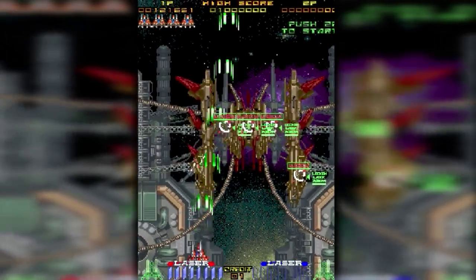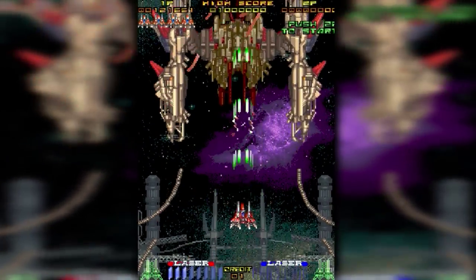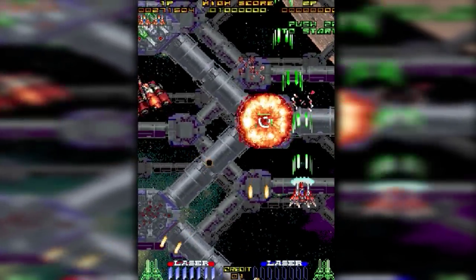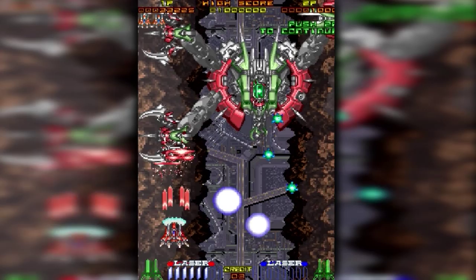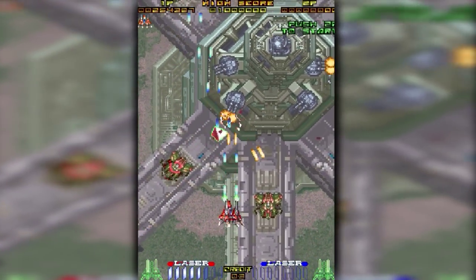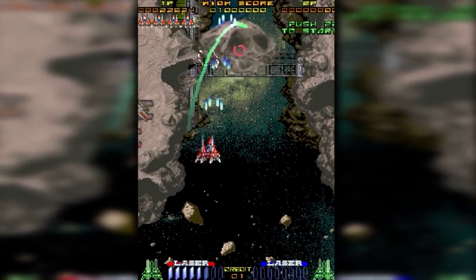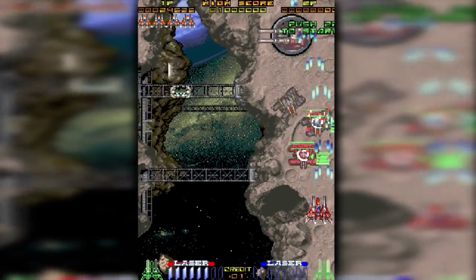Enemy structures and boss parts below you can be locked onto, and the delayed impact time communicates the distance. The materiality of these spaces below are emphasized, allowing you to disconnect platforms from their supports or even defeat a boss by knocking out its hold on the stage. And while most shooters are satisfied with two or three layers of parallax, Rayforce has several, which enemies and obstacles continually move in and out of, and can be tracked by your lasers through.